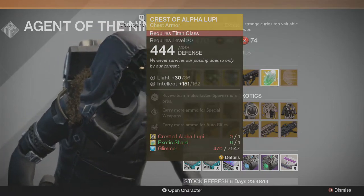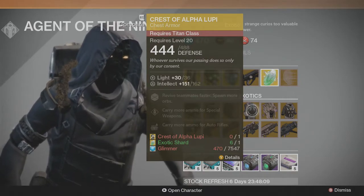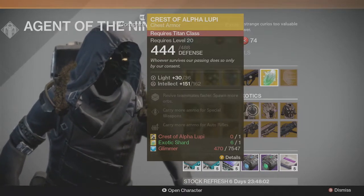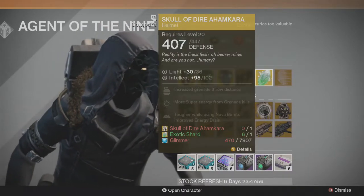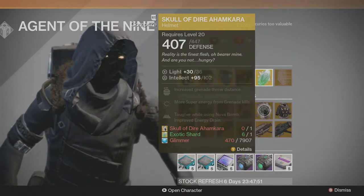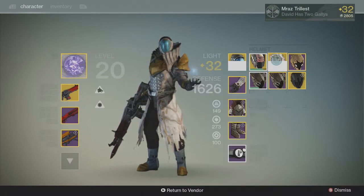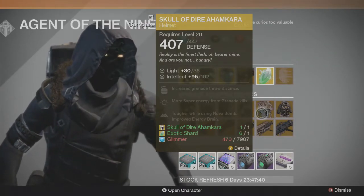The Crest of Alpha Lupi — that's a high intellect. I would upgrade these; it's amazing for intellect, but not so much in certain situations. This is more for 3v3s and stuff, to revive teammates faster, or strikes. And then he has an upgrade for the Skull of Dire Ahamkara for the warlocks — again a low intellect roll, pretty good helmet. It's higher than mine by one, so I'm not going to upgrade it just because it's only one point difference. It's a lot of work.